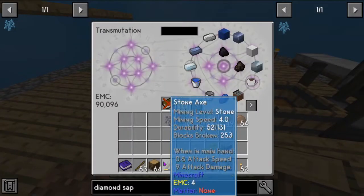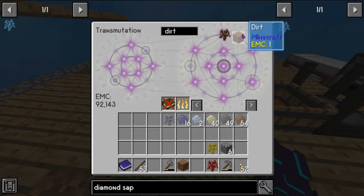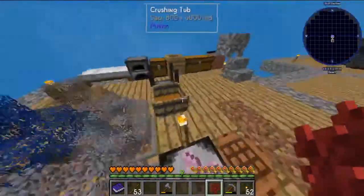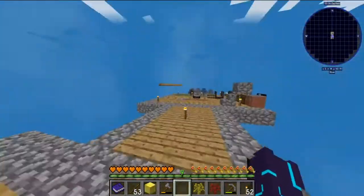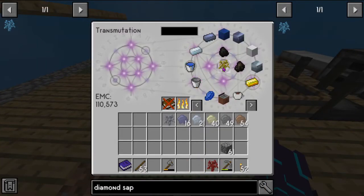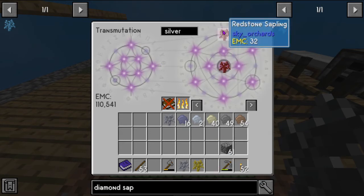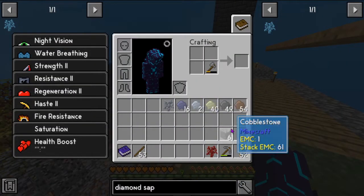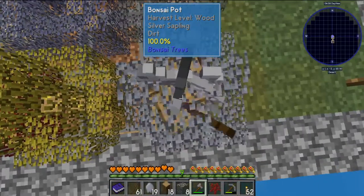We're going to also spend some time automating this as well. We want gold, silver, and redstone — so we're ready to go. We've got all the saplings that we need for this craft. Let's also get an extra redstone sapling — silver, gold, redstone.